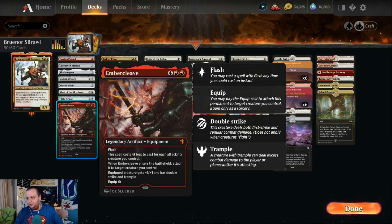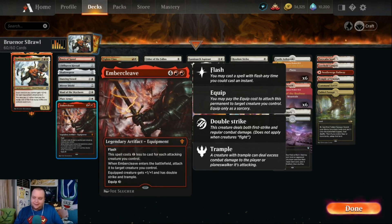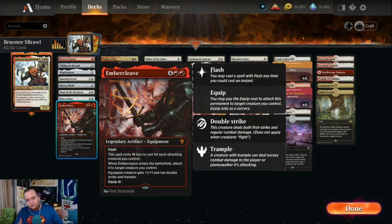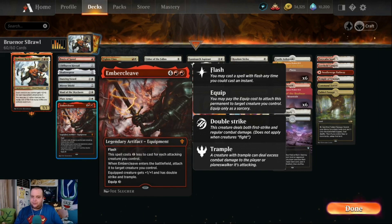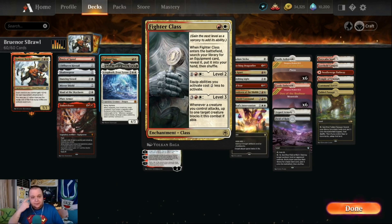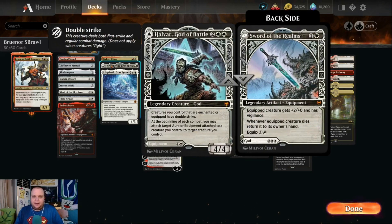We have a few cards that search for an equipment or become an equipment. Fighter Class lets you search your library for an equipment card, reveal it, put it into your hand, and shuffle. So you can find whatever equipment you need for the scenario you're in. We also have Halvar, God of Battle — his Sword of the Realms is a two mana equipment that costs two to equip.